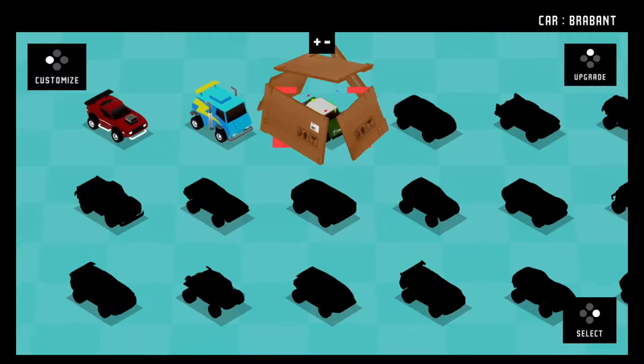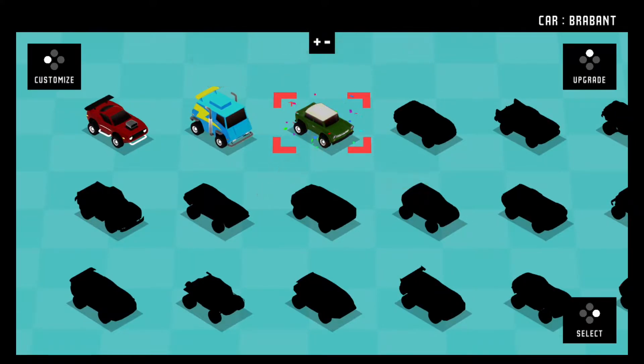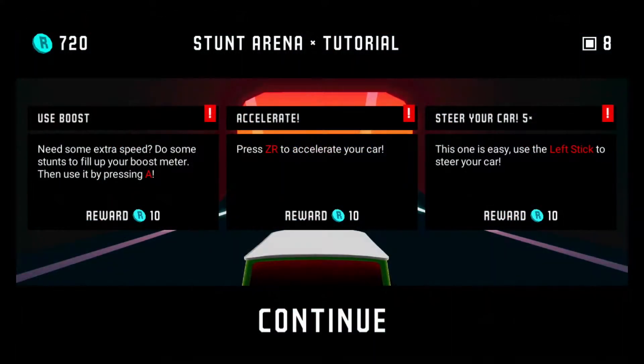We got a new car, let's open the box and see what it is. That's pretty cool. Use boost — need some extra speed? Do some stunts to fill up your boost meter and then use it by pressing A. Press ZR to accelerate. I already did that — but we got to figure out the boost.